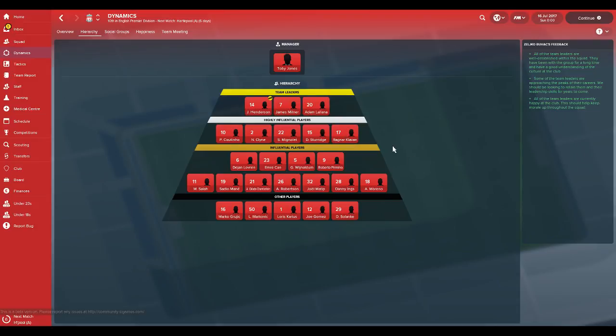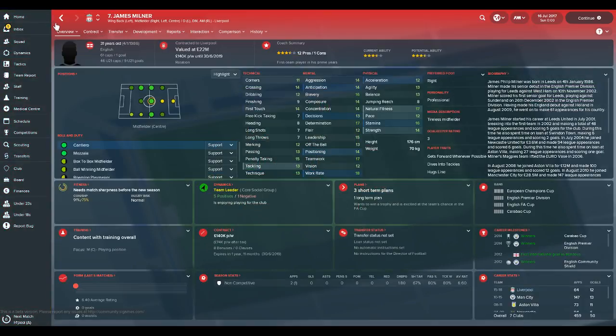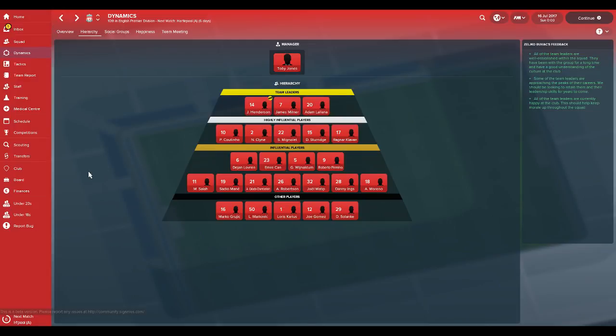Klavan is listed because he's obviously an experienced and highly influential player. So you really want to keep Henderson, Milner, and Alana happy, but it might be tricky to keep particularly Milner happy because he's definitely a fringe player. If he doesn't get into your squad, he might be quite disappointed or angry and could affect a number of players in your squad.